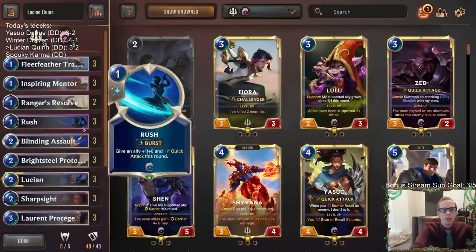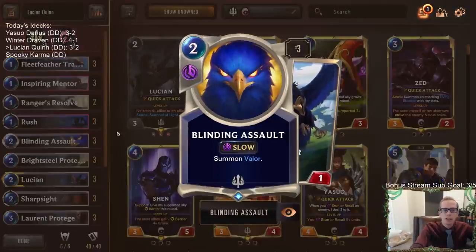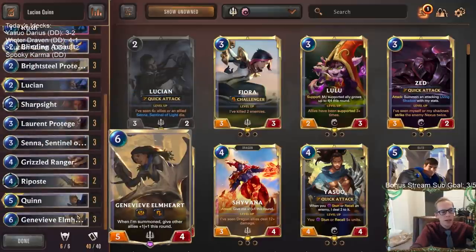All right, so that's Lucian Quinn - pretty sweet. Playing Rush with these Scout Challengers is really cool, and that's what our deck is doing. That's just an awesome combination. Try to dodge Frostbite - Frostbite's gonna be pretty rough. Besides that, our deck looked really good.